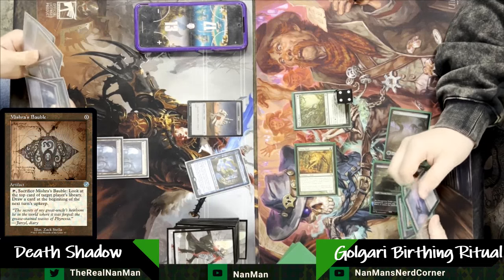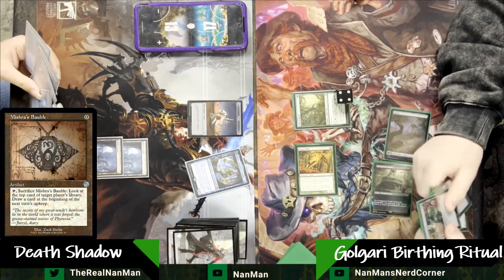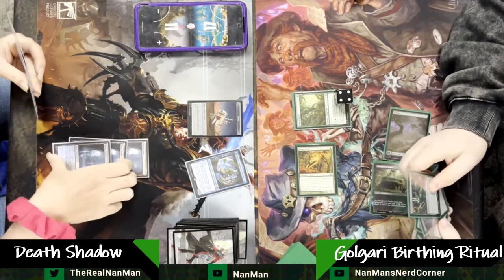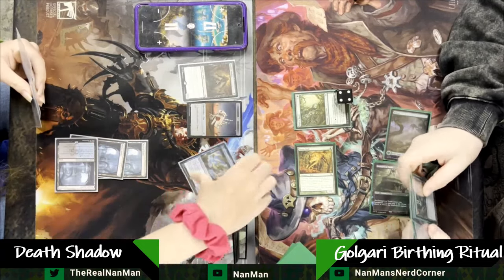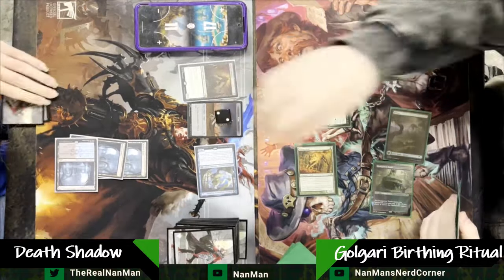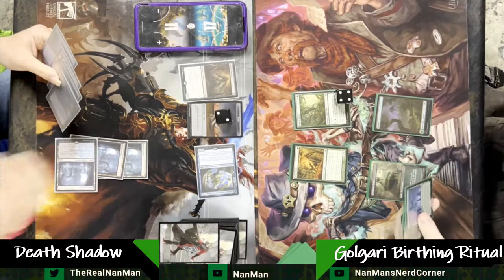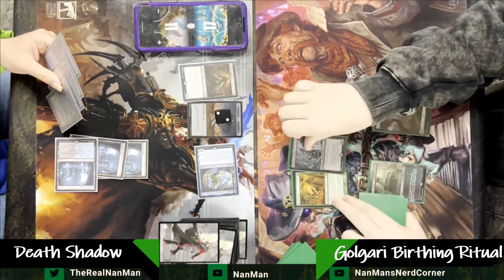Misha's Bobble is our play here — let's get a cheeky peek at the top of our library. You can see an Archon flicking around in the Golgari player's hand. That's part of that reanimate package we talked about, with our little bone friend to bring it back. Here's Death's Shadow — it's simply a 2-2 at the moment because it does get that whole minus. It's a 13-13 that gets minus power equal to your life.